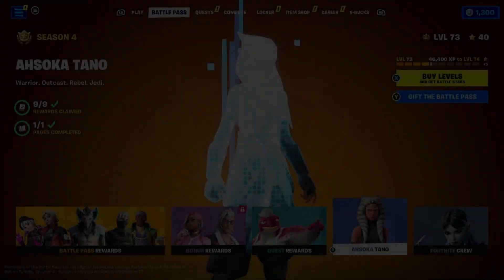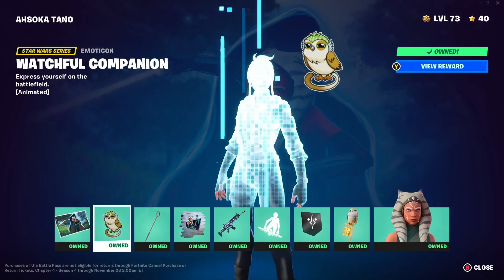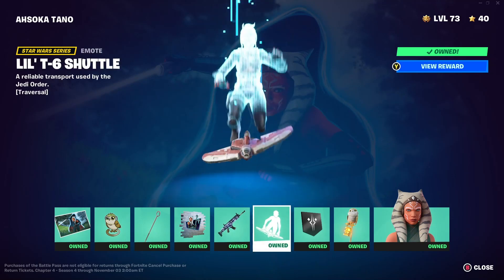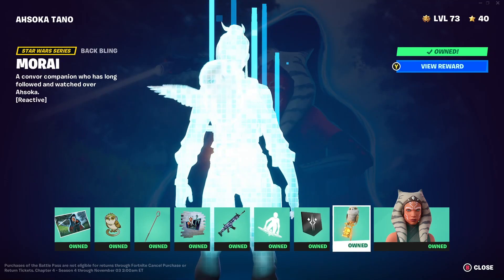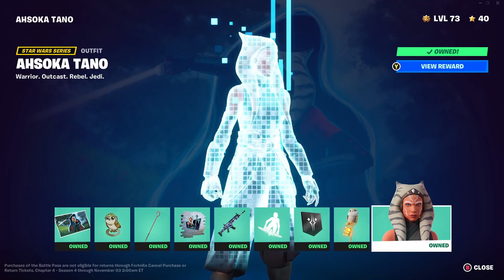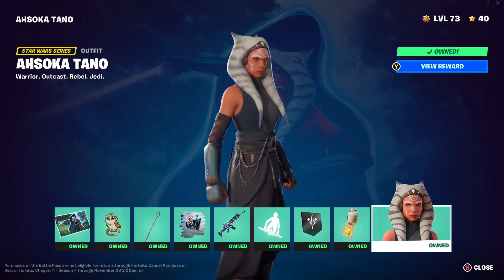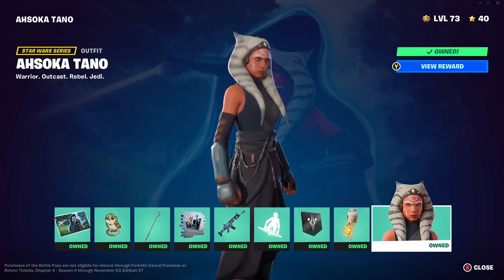Let's take a look at all the rewards I've earned: the loading screen, the emote icon, the pickaxe, the new spray, the wrap, the new emote, the banner icon, the bag bling, and the Ahsoka Tano outfit. I really enjoyed working on these quests. I love Star Wars. I hope you guys will play Fortnite and complete the quests to get these awesome rewards. But that's all for now — thank you all for watching, please like and subscribe, and we'll see you all next time. Bye!